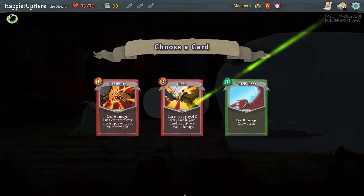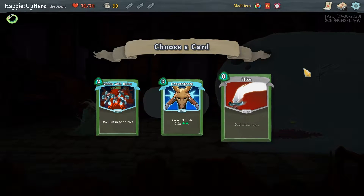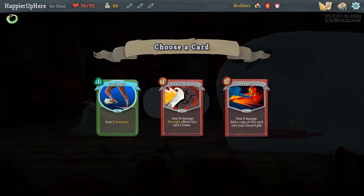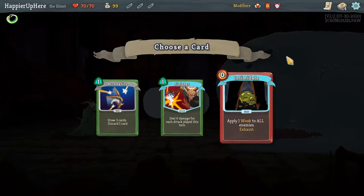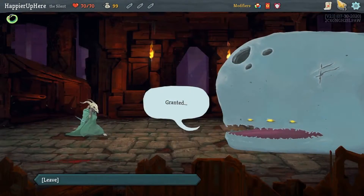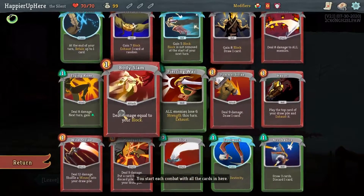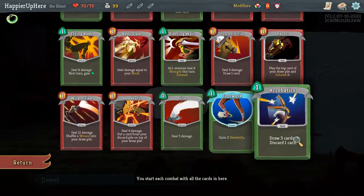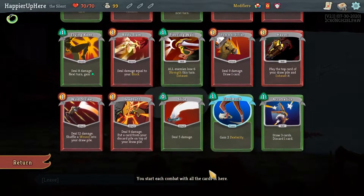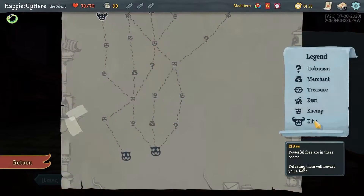I already have Flying Knee so Wild Strike — now I'll take a Headbutt. Do I want Riddle with Holes? It's only going to be useful if I get extra strength. Let's take Slice here, and Anger or Footwork — Footwork is not a bad idea. Finisher — I don't think I have enough attacks for it to be useful. Let's go with Acrobatics. Sort of a weird deck — I think I ended up with too many defensive cards in the beginning, but overall it's pretty well balanced.